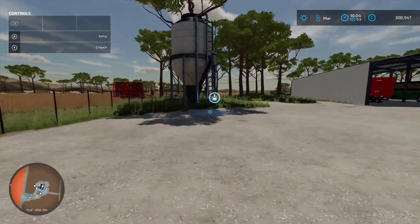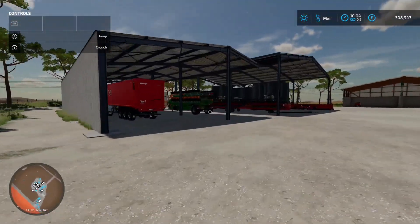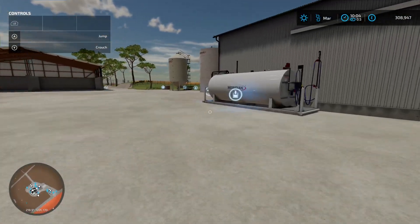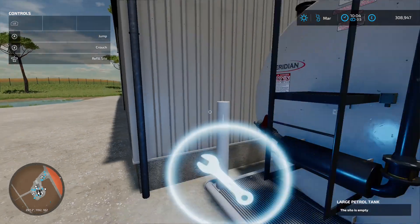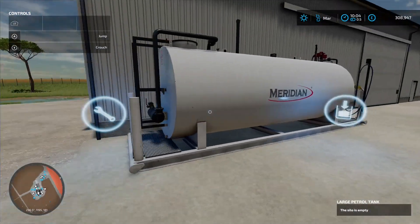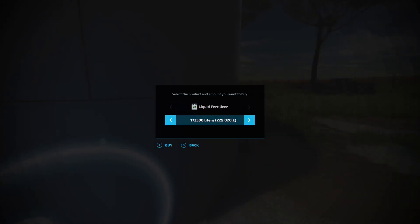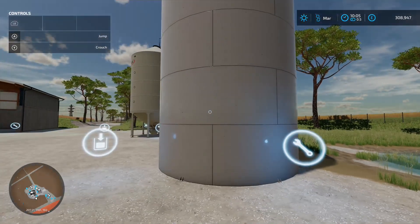The first silo over here is a buy point for your lime. Come around here and you've got a diesel tank — 25,000 litre capacity on that one, fill up at the front. Then over here is your fertilizer tank — click on that and it's going to hold 173,000 litres, costs 230 grand to fill it up.